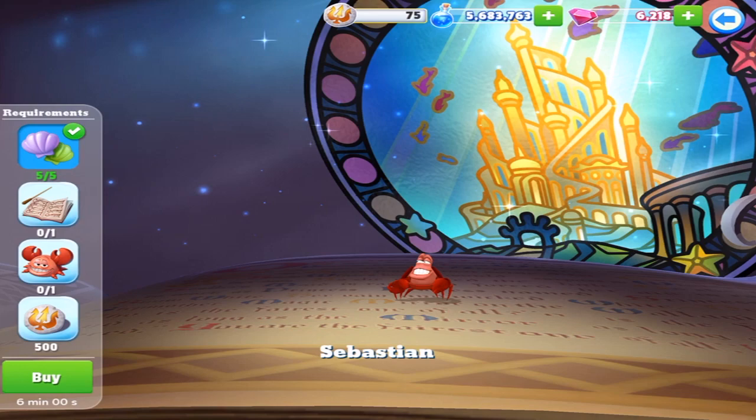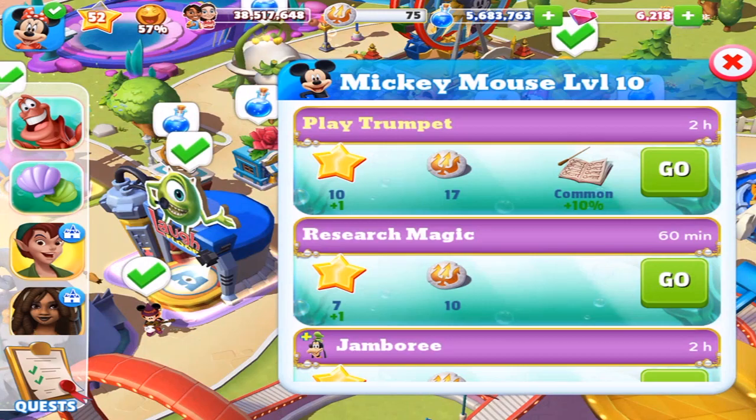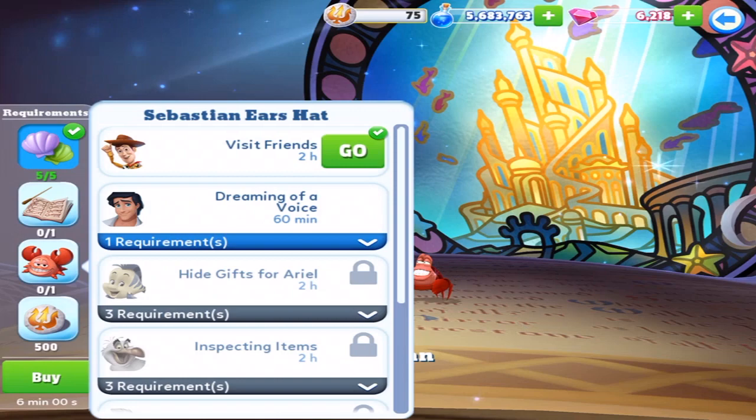But what do we got here? We've got all five of the clams — yeah, clear the clams to get the clams. What is this? It's a book! Two hour quests with Mickey. And that's pretty much all she wrote. We'll do that now. There we go.